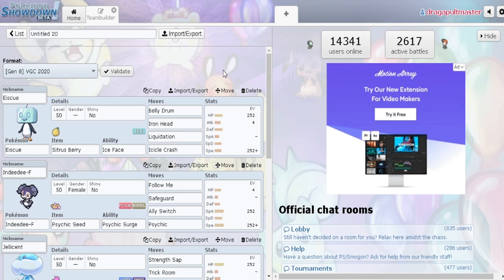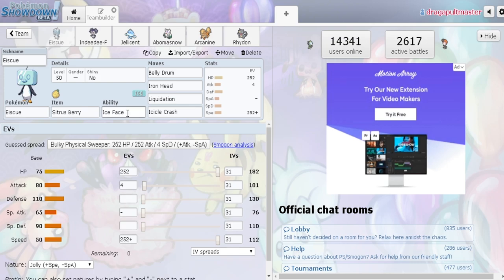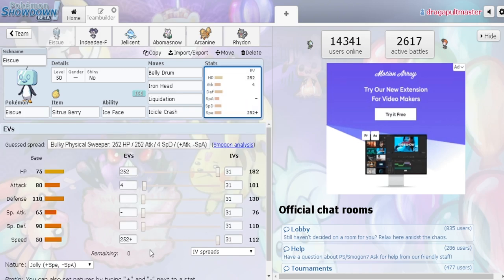Now we look at the actual team breakdown — EV spreads and movesets before the rental code. For Eiscue, I mainly wanted to maximize longevity, so 252 HP. We're boosting most of the time so attack investment isn't needed. Speed is important — when the Ice Face breaks after a physical hit, that 130 base speed from 50 base speed is maxed out, hitting a Speed stat of 200 with a Jolly nature and max EVs to outspeed pretty much everything in the format.